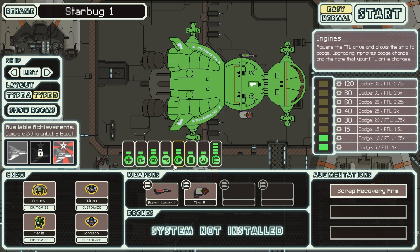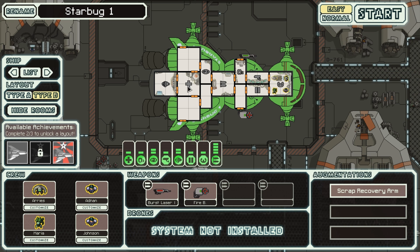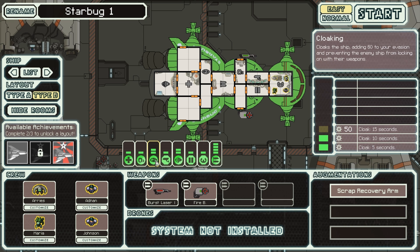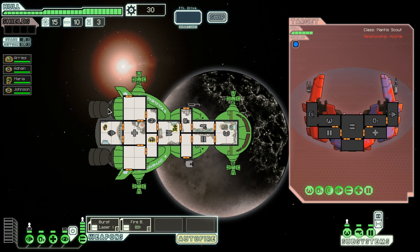We're going to be looking at two mods. The first one here is Starbug 1, of course popularised by the TV show Red Dwarf. You get 1 Engi, 1 Mantis, and 2 Human Crew at the beginning. You also get a medbay, 4 bars of engine, and 10 seconds worth of cloaking once you put power into it. You also get the basic burst laser and fire bomb weaponry from the beginning, and also a scrap recovery arm, meaning 10% extra scrap recorded at the end of each battle.